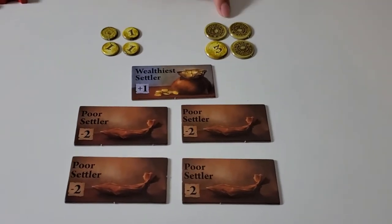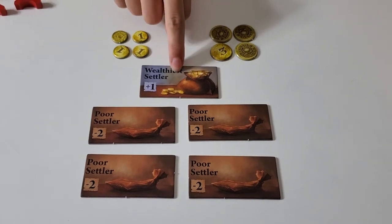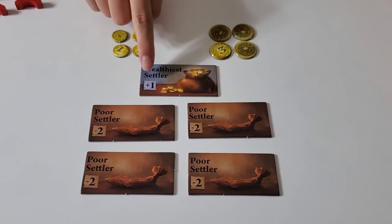The coins are here, and if you have the most coins you get the Wealthiest Settler, which is one extra victory point.